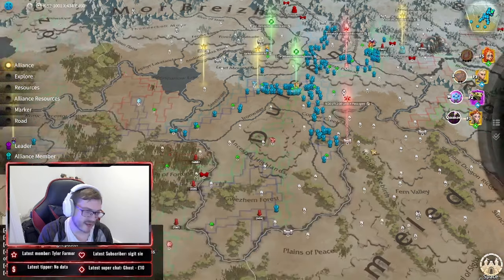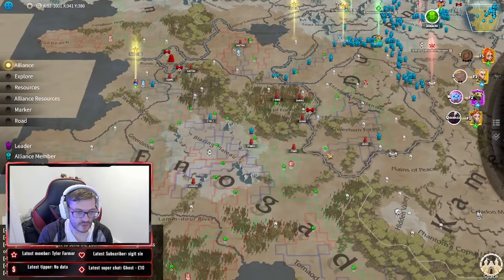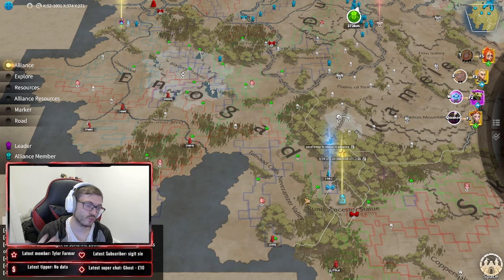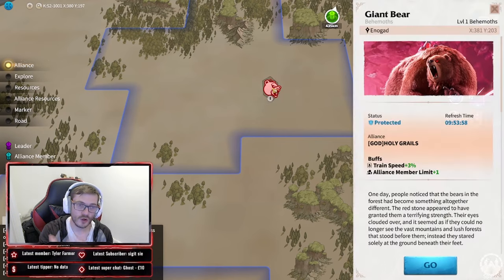Firstly, make sure you are in the correct alliance. It might sound crazy, but your alliance might not be the correct one. Even though you're in the number one alliance like I am, we don't train troops there — we jump into our alliance called 'God.' The reason is pretty simple: behemoths and runes work hand in hand as ways to reduce your training speed on the map.